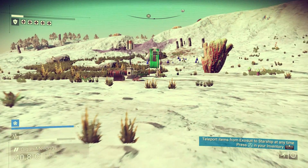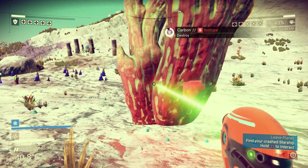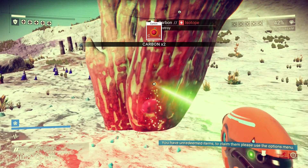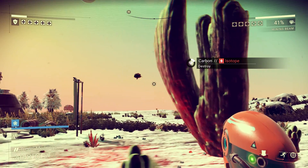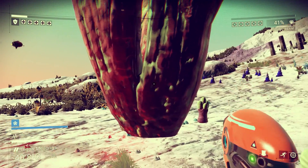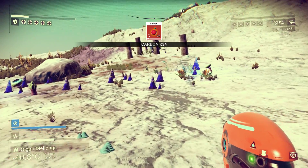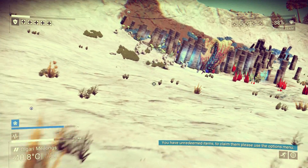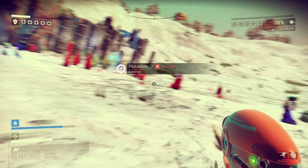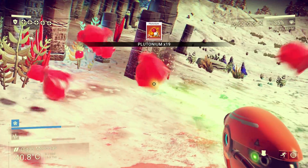So: leave planet, find your crashed starship — I gotta find it. That's kind of interesting. My mining tool's back, that's good. We'll get some more carbon. Let's not let that creature see me though — I'm not ready to fight. What are these blue things? Nothing. Let's get some more carbon and plutonium.